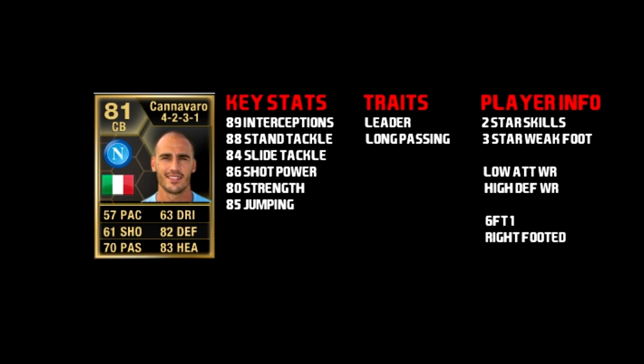Key stats here: 89 interceptions — brilliant — 88 stand tackle, 84 slide tackle. He's also got 86 shot power, the leader trait and the long passing trait, which is good for a centre back.